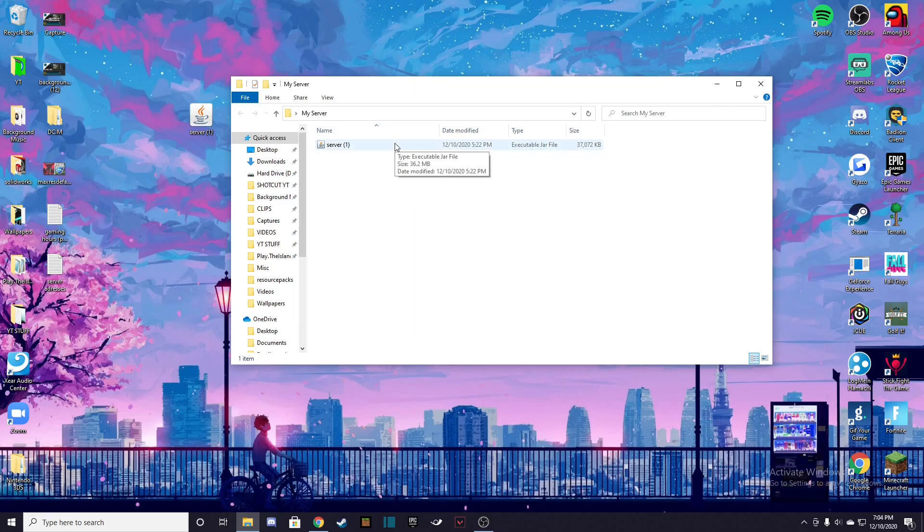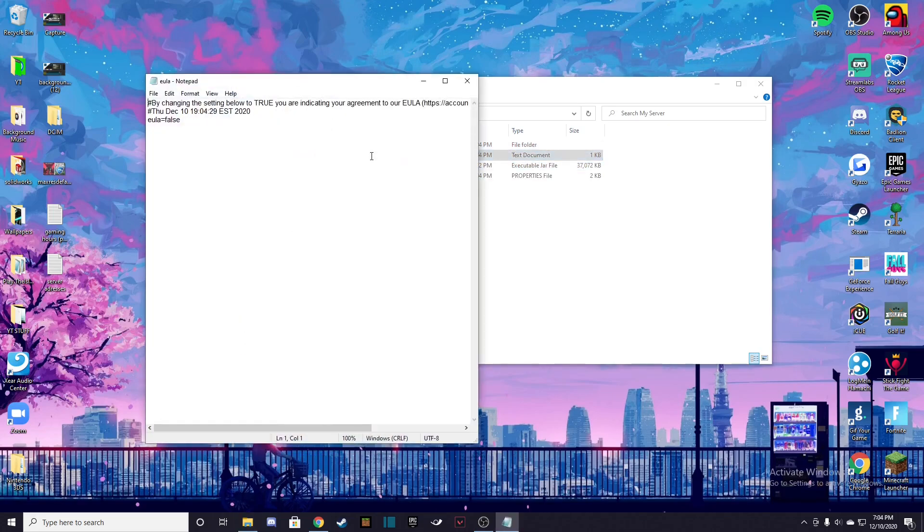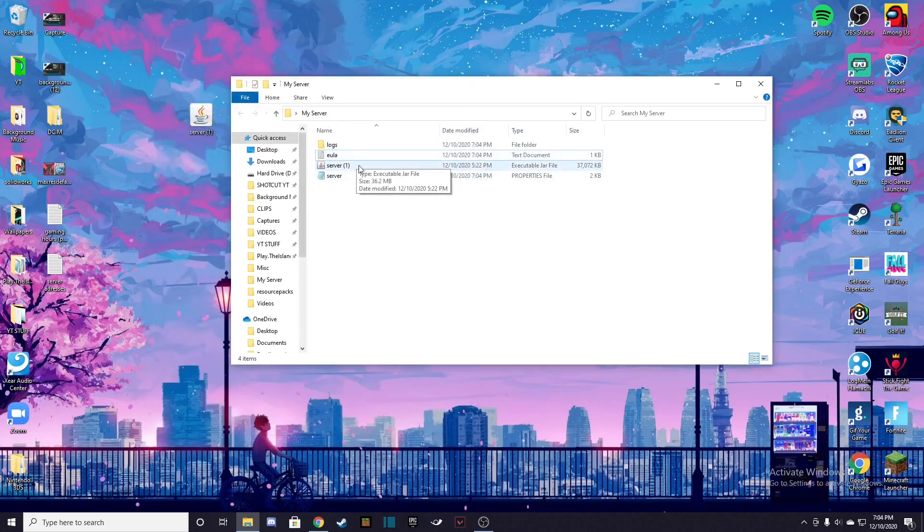The next thing you're going to do is just double-click it and it should create some folders. We have our EULA — you're going to go in there, backspace, and set it to true, then press File and Save to lock it in. Then you're going to go back to the executable jar file and double-click it once again, and this time it'll create some more folders.